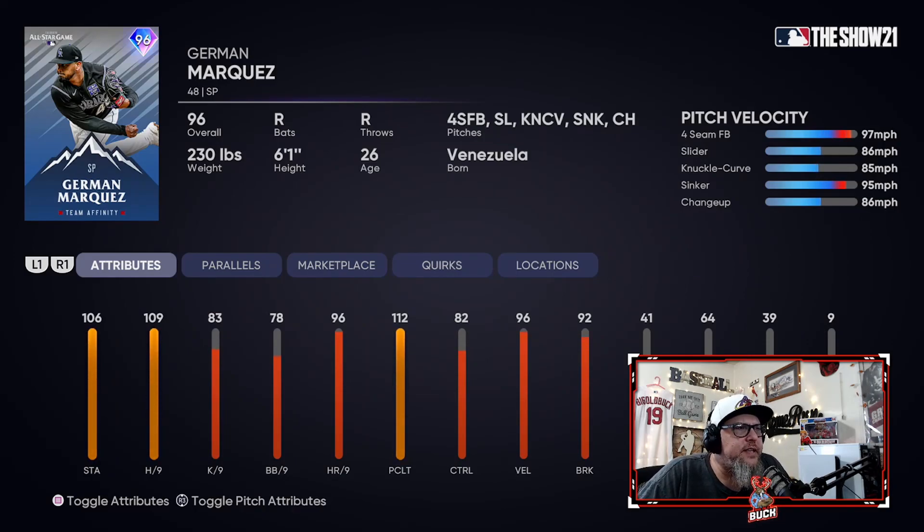Next up is German Marquez. I know a lot of people are sleeping on this card, but I really liked him in the limited time I got to use him. His sinker is surprisingly okay. He's got a good four-seam fastball, slider, knuckle curve, and changeup. He's got good control on his slider and his sinker, which is important, and his movement on the slider and sinker are both okay too. His sinker is surprisingly good. He's got 83 K per nine, 112 clutch, 109 hits per nine — solid statistically. I just feel like he plays better than his 96 overall. I think he's one of the better starting pitchers in this program, and I know a lot of people are sleeping on him, but I enjoy using this card.